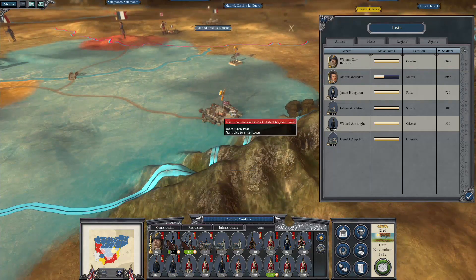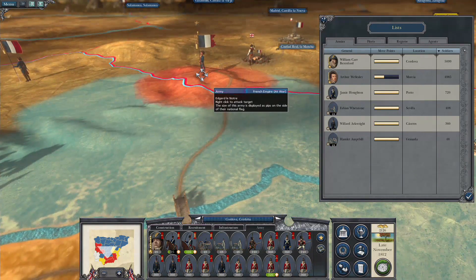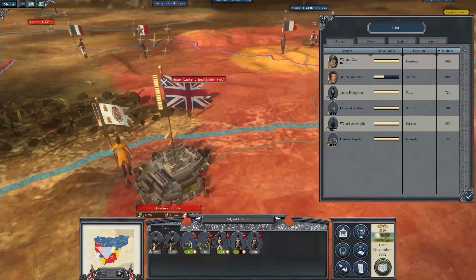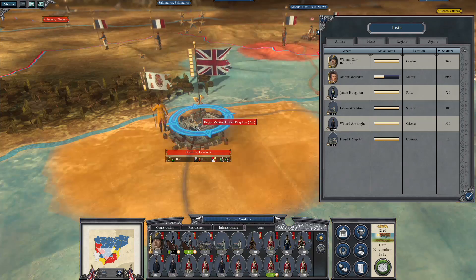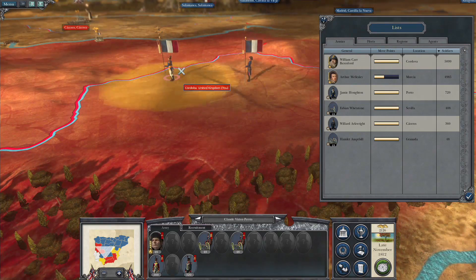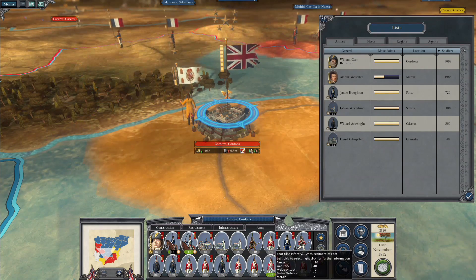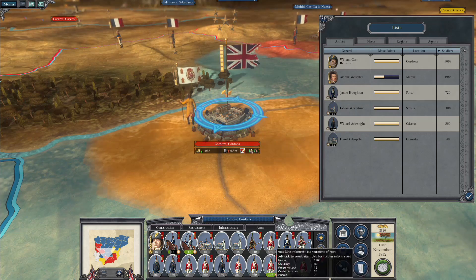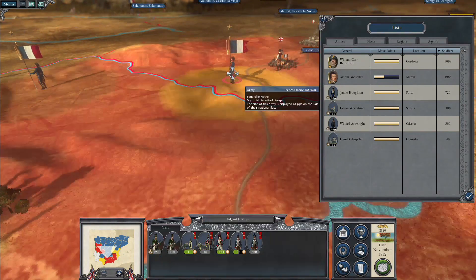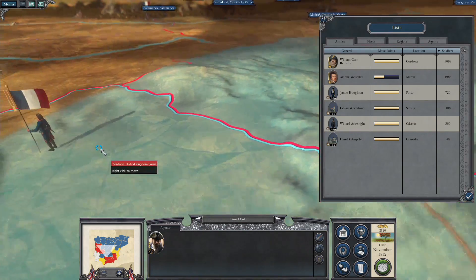Mr. Beresford down in Cordoba - what we need to do is maybe possibly go for that French army. If we can do some damage there - the trouble is it could end up with a situation where we get an army and a half coming back after him. That is a full-stack army. If I leave it for one more turn, everybody will be fully replenished, and then I could go in, take out that army. If these guys come to attack, I can deal with it accordingly. Here's my spy - let's see what he can do.